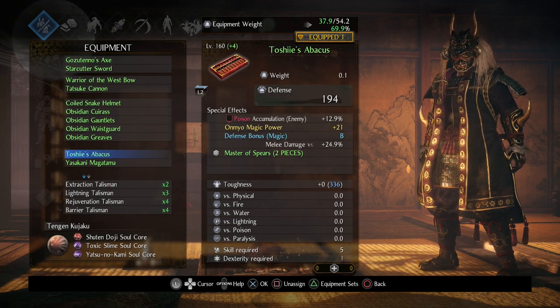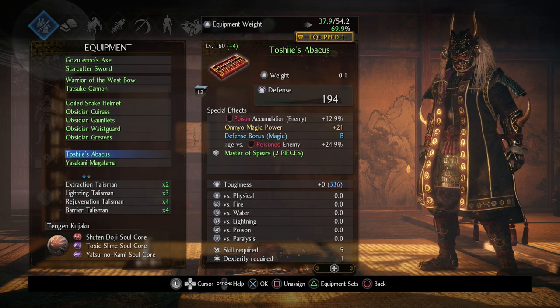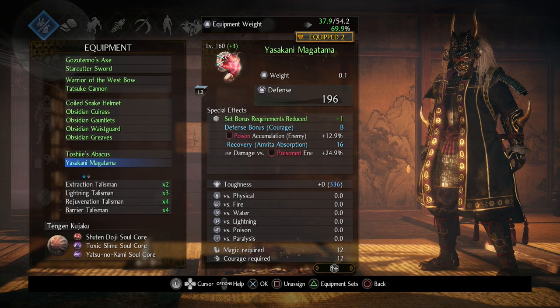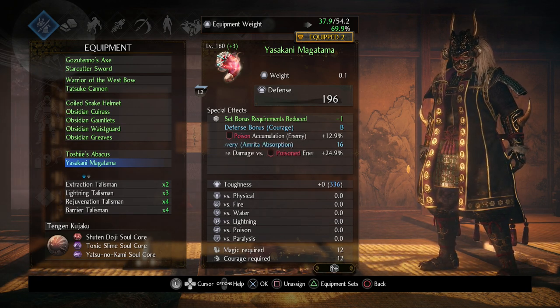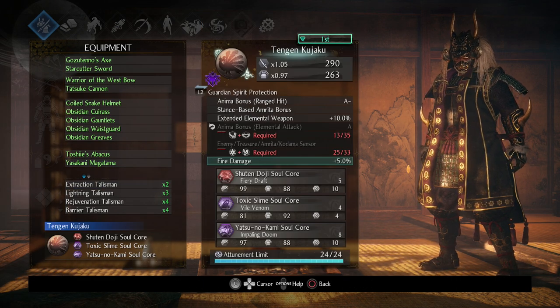You could replace magic power with luck or something else — it's really up to you. With the axe, Life Recovery and Amrita Absorption don't matter as much since we're not a fast-swinging weapon like tonfas or dual swords where you can heal yourself very quickly. I'm also using the Yazakani Magatama, which is pretty much on every build. The second accessory also has the poison setup with Life Recovery, Amrita Absorption, and defense bonus courage.